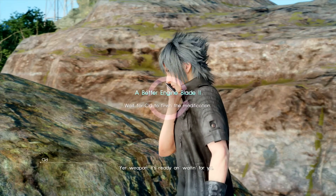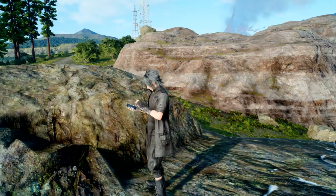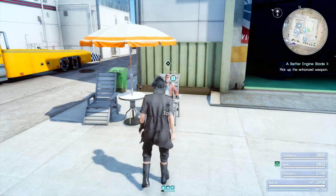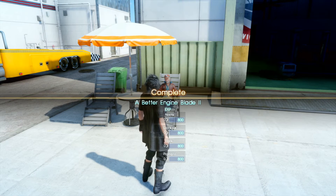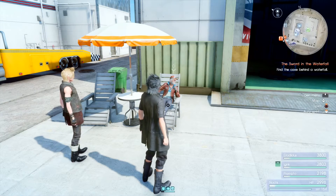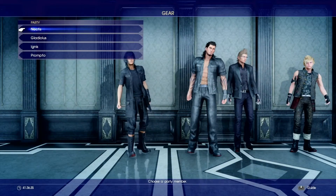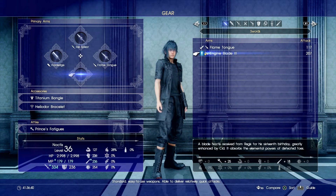The weapon is ready and waiting. We have the Engine Blade back from Sid, and if we go into our inventory we can see what improvements he's made. The Engine Blade now does 207 in attack, which is a 167 improvement — so definitely worth doing.